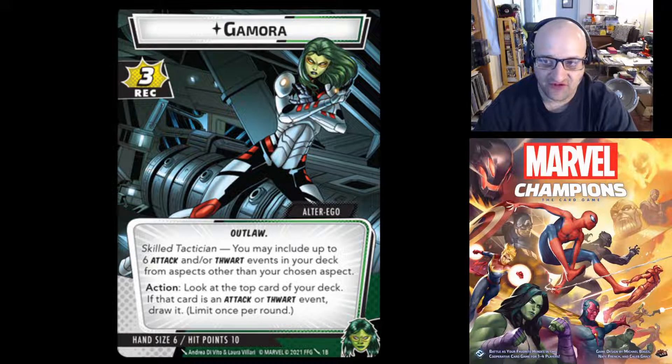And as an action, you can look at the top card of your deck. If that card is an attack or thwart event, draw it — limit once per round. So basically, once she's set up in Alter Ego form, you can use her action to look at the top card and draw it if it's an attack or thwart, setting up a future turn. That's still a pretty good ability. That is the Alter Ego side of Gamora.